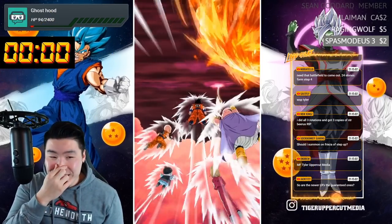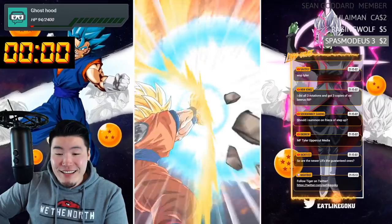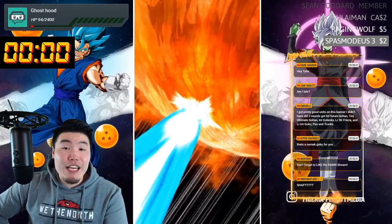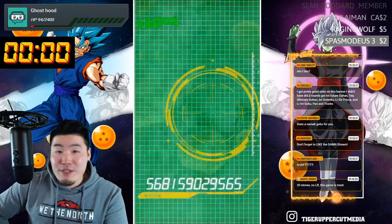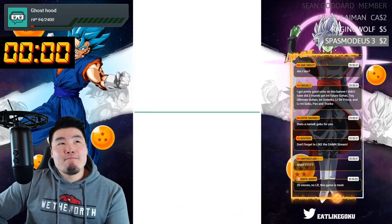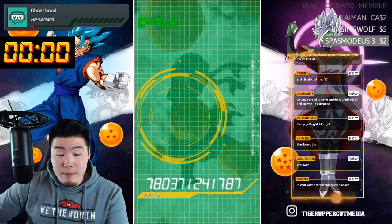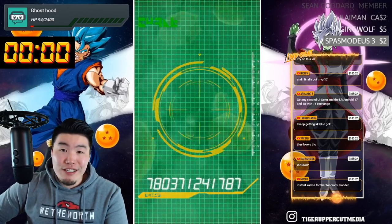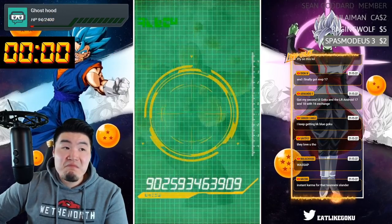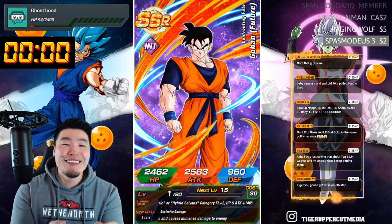Tiger, I got Namek Goku right as you said it — let's go, congrats! 18 and Krillin, I love it. A Tyler Uppercut Media — if my channel was called Tyler Uppercut Media, I would understand. But it's literally called Tiger Uppercut Media. My name is in the channel name. Can you land a good uppercut? I've taken boxing before, done kickboxing, also done Taekwondo. I can land a really good roundhouse kick — you do not want to eat one of my roundhouse kicks. Dupe number one — okay, that is a good pull right there.